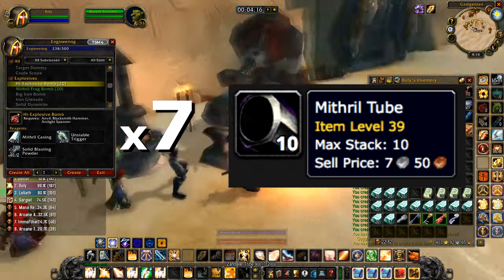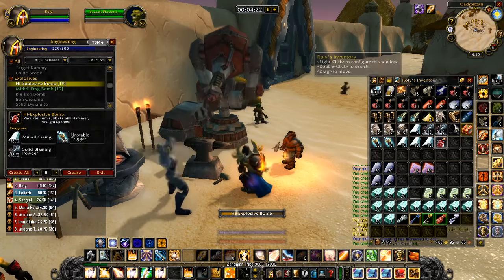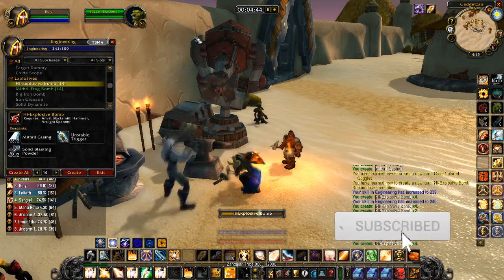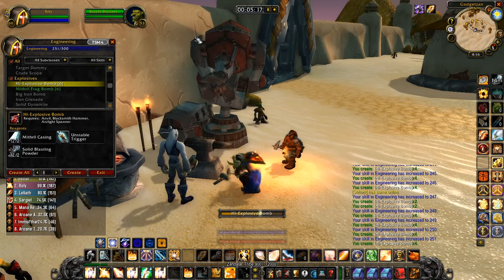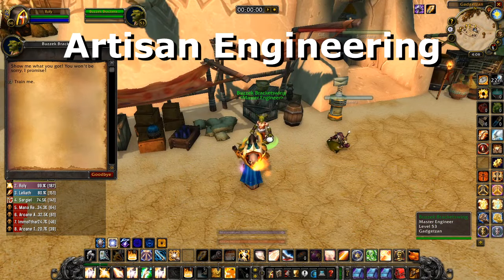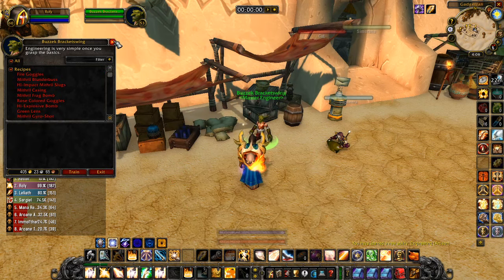From 176 to 195, make 60 Solid Blasting Powders — save these, you will need them. Finally, from 195 to 200, make 7 Mithril Tubes. This is also where you begin to purchase some items from the auction house — the 15 medium leather only cost me a total of 3 gold, and the 60 wool cloth cost around 70 silver. Not a bad deal. This should have taken you around 15 minutes in total. Artisan Engineering — well done for making it this far, we're on the final leg.